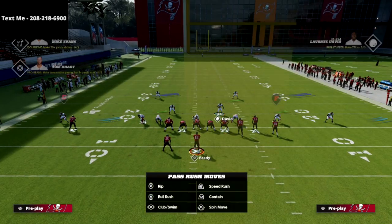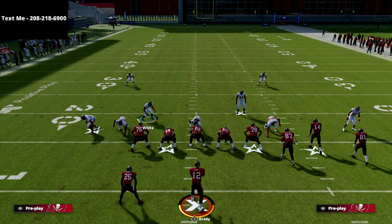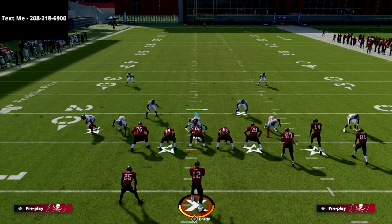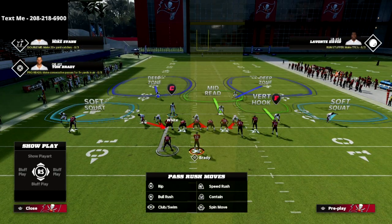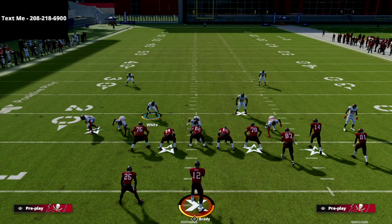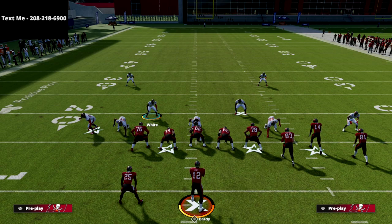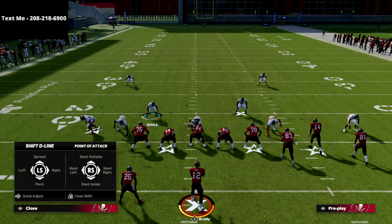When we spread our linebackers, I like to flicker that guy down just a little bit so they might think we're usering him. I like to man him up on the running back — that's going to deter a lot of the running back quick throws like mesh post, the in route, or the table route. It's also going to help our blitz because if they block the running back, he'll dump out the blocked running back, allowing us to get pressure. When I spread my line, I'll always crash my defensive line directly down or crash them to the right.